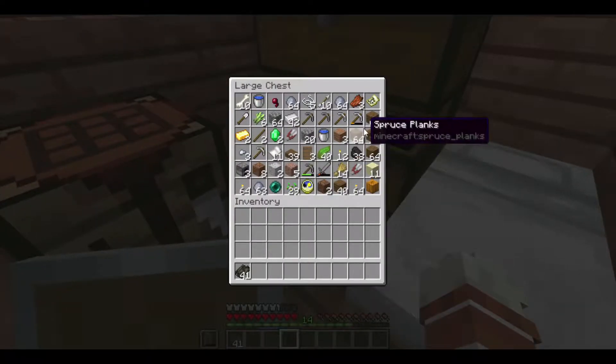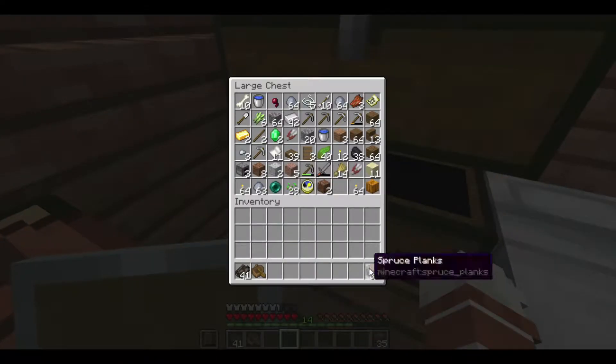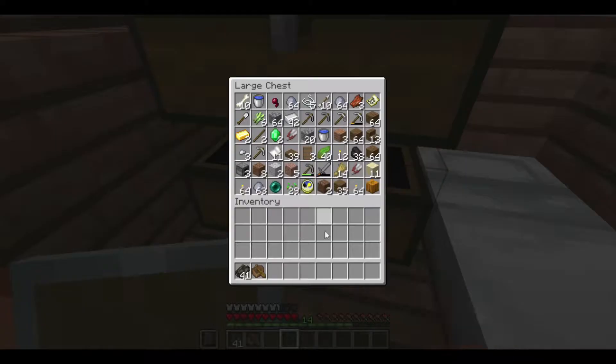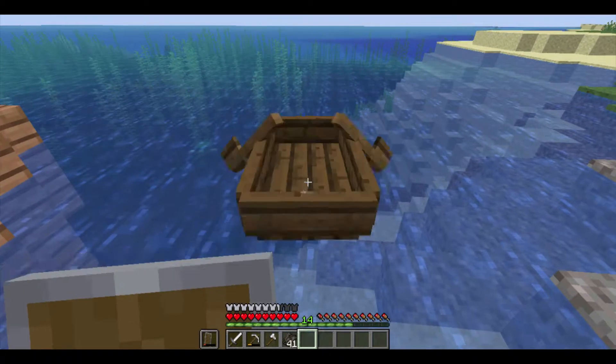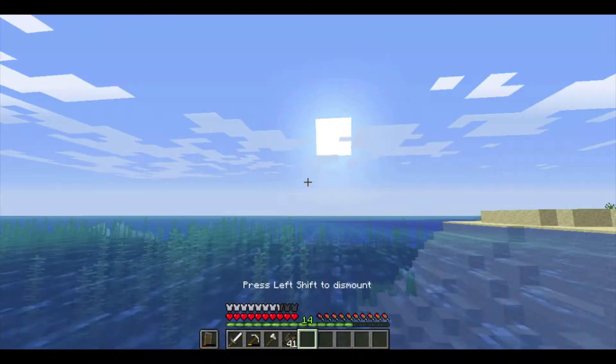Now that we've moved in, I think it's time we actually start the nautical nonsense this episode's all about. Let's make a miniature house and go sail the seas. Of course, there are a lot of other things I need to make as well, like some more tools. I have my new house's coordinates marked down, so let's go sail the seas! Let us go, miniature house! Onward!